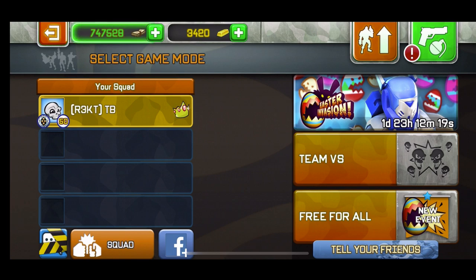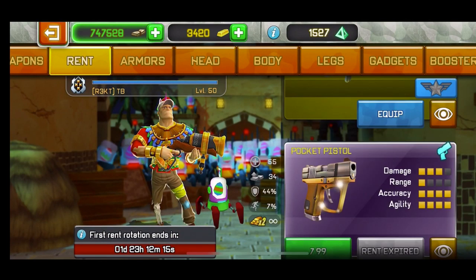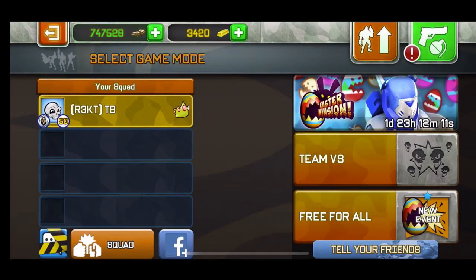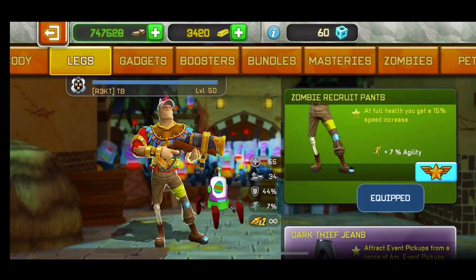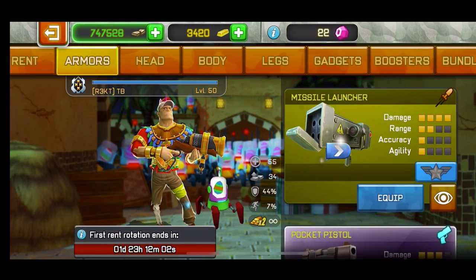One day was too much, but they should have done at least one hour to play with a weapon for free — not 10 minutes. One hour would be fair. Anyway, there you have it — the Pocket Pistol. And I just randomly got the Big Kaboom, not sure what's going on. But there you have it — the Pocket Pistol.